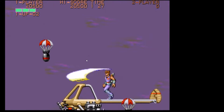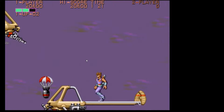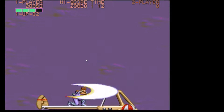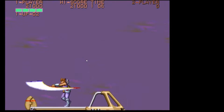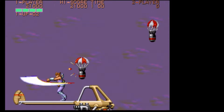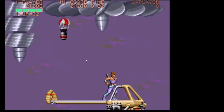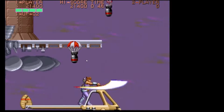Another frustrating section from my point of view. These bombs — you've got to dodge them. It depends where you stand as to where they fall, I think. If you get hit, obviously you lose a bit of health and it ends up knocking you off the platform — the sort of levitating car, taxi, whatever you want to call it. What you've got to do is get onto this airship, this flying fortress. Just keep dodging these bombs — don't make the same mistake as I did here.